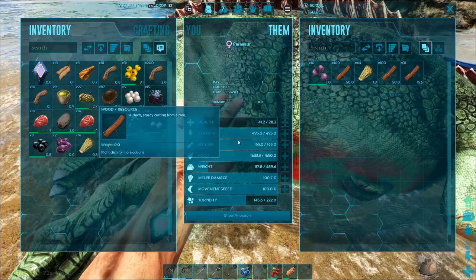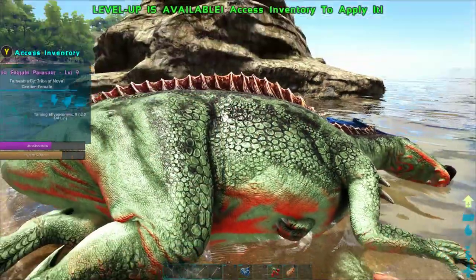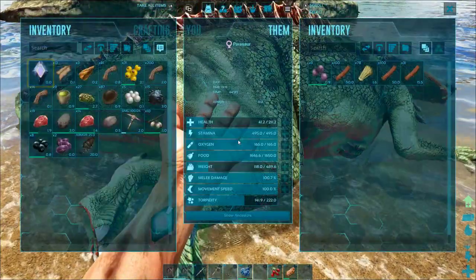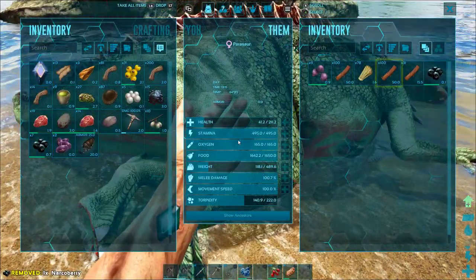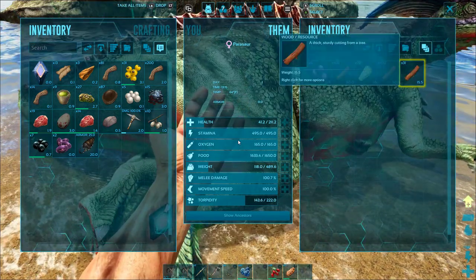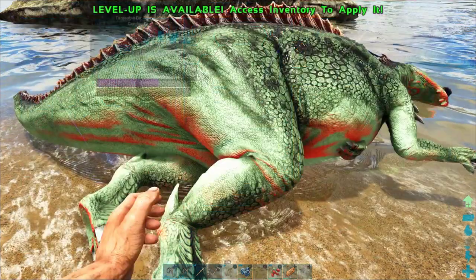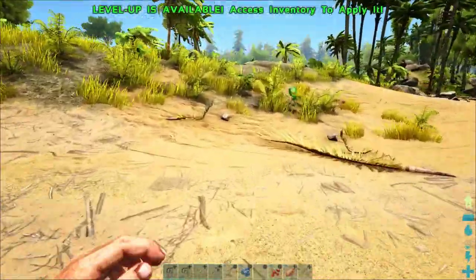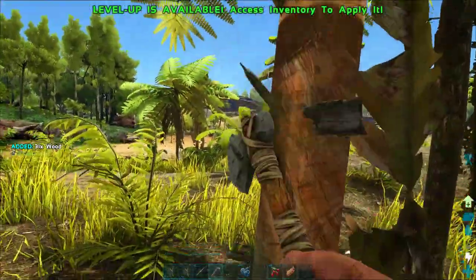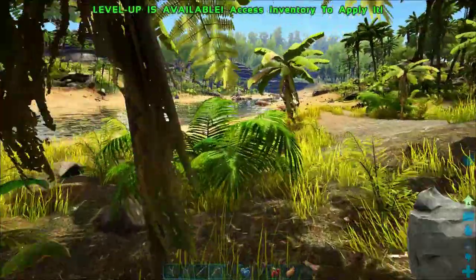The parasaur saddle I just made is a little heavy, so I'm dropping off some heavy stuff. I don't want to put the saddle in the parasaur's inventory in case he runs off — it takes a lot of hide to make that saddle and hide is one of the harder things to get. To show you the narco berry mechanic: I double-tap the B button to put just one berry in, then hover over it and hit the right trigger to make him eat it and increase his torpidity so he won't wake up.